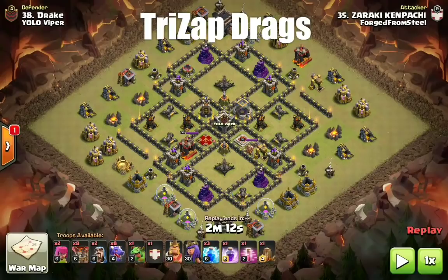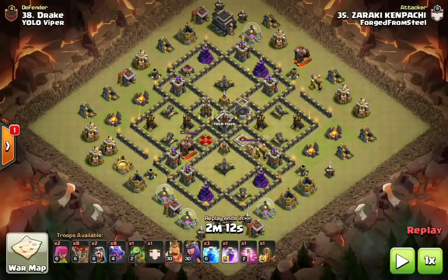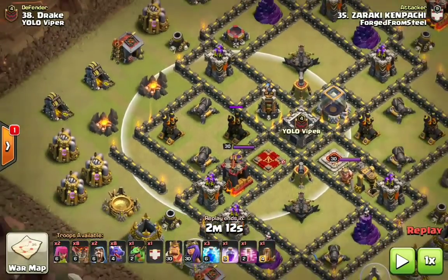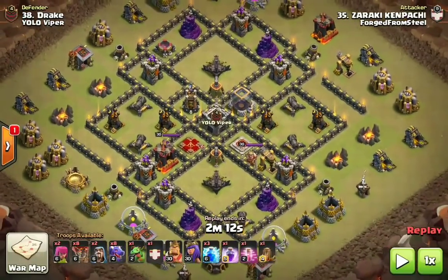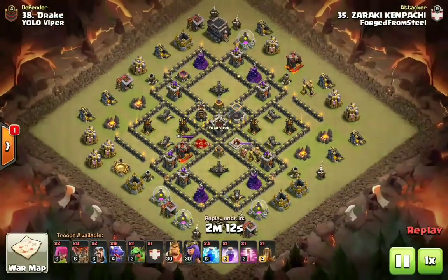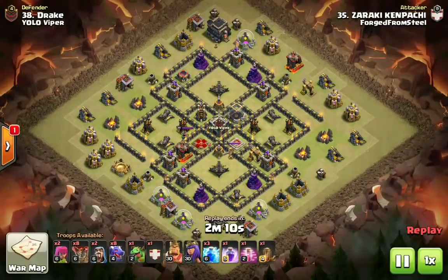I'm sure you guys have seen it featured on the channel a couple of times and during live streams. These are the types of bases you're looking for — bases that have air defense layouts in a compartment. It doesn't matter whether there's a wall or not. If you're using three level six lightning spells and a max quake donated in the clan castle and get it dropped perfectly right in between those four defenses, you will wipe out that entire compartment.